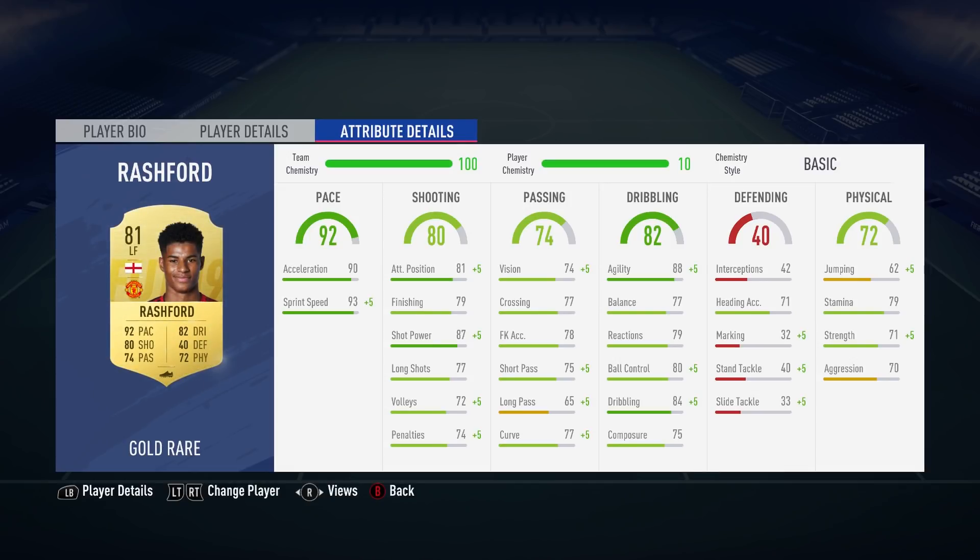This guy stands at 6'1, he's got a 4-star weak foot and 4-star skills, and just off face value this card looks solid. In-game stats wise, he's got 79 finishing, which is very good for a non-informed winger, 81 positioning, 87 shot power, 88 agility, and 84 in-game dribbling as base stats — all of which are boosted by five ratings respectively when Rashford's on full chem with a basic chem style.